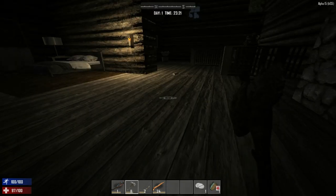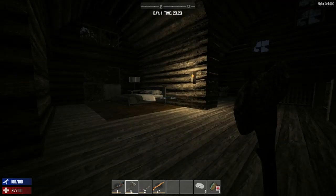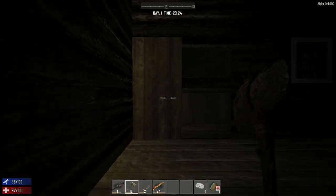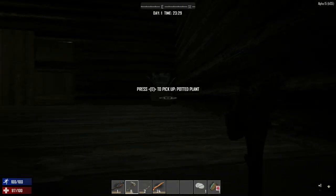I'll equip it and hit Q - nothing, good. Let's continue looting. There's a candle here, it's nighttime. I sealed up this door. Oh nice - if we had a wrench we could take that TV apart. We can melt plants, not sure what we can do with those. We'll pick up the paintings.